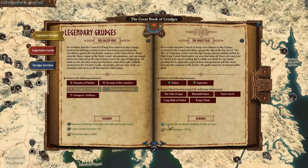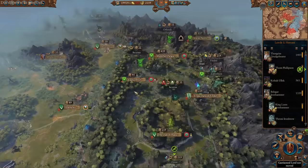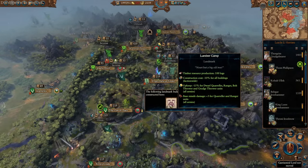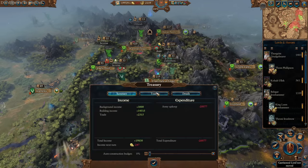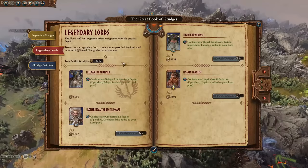Next up is the landmark building at the Oak of Ages. What that gives us is the ability to chop down a big old tree, getting a lot more base weapon damage and base missile damage for Quarrelers and Rangers, plus a lot of timber which pulls in a lot of money — about 800 per turn, not crazy but it definitely helps.